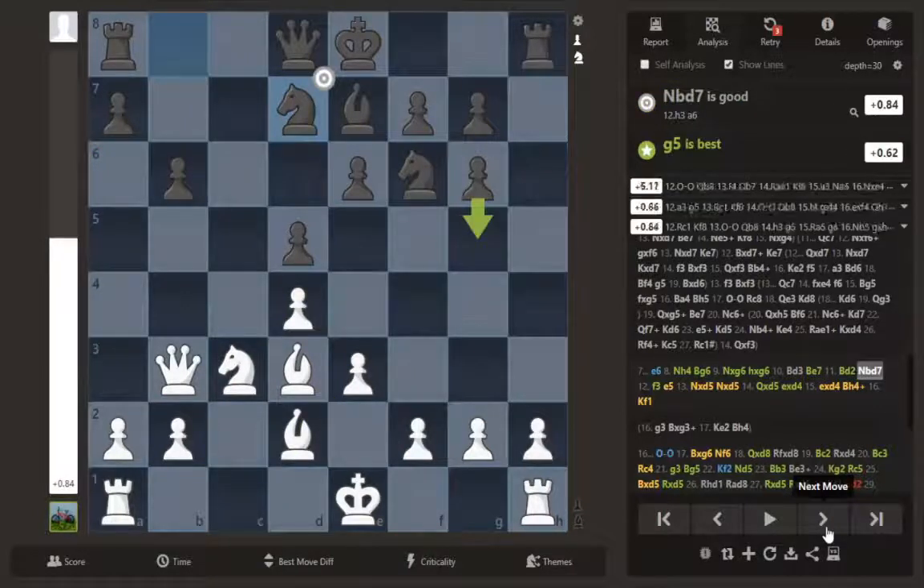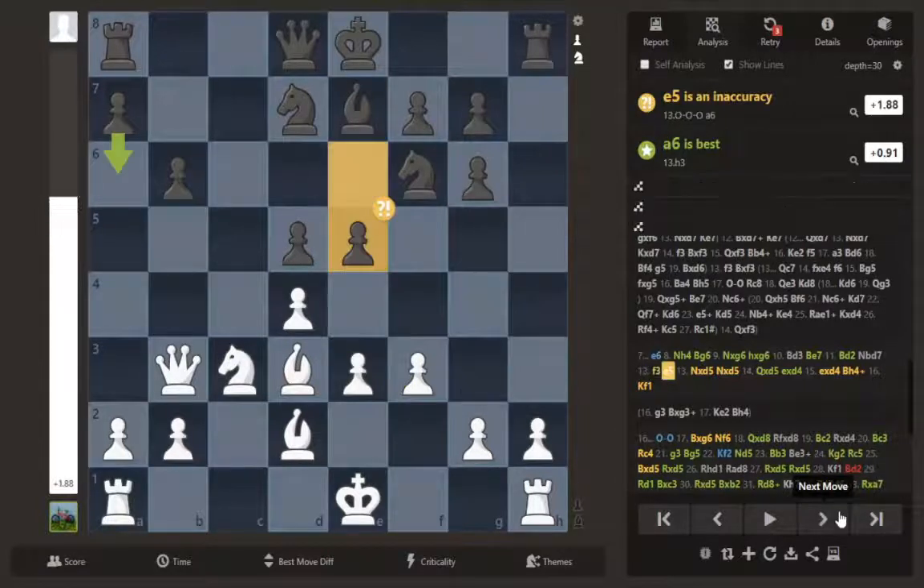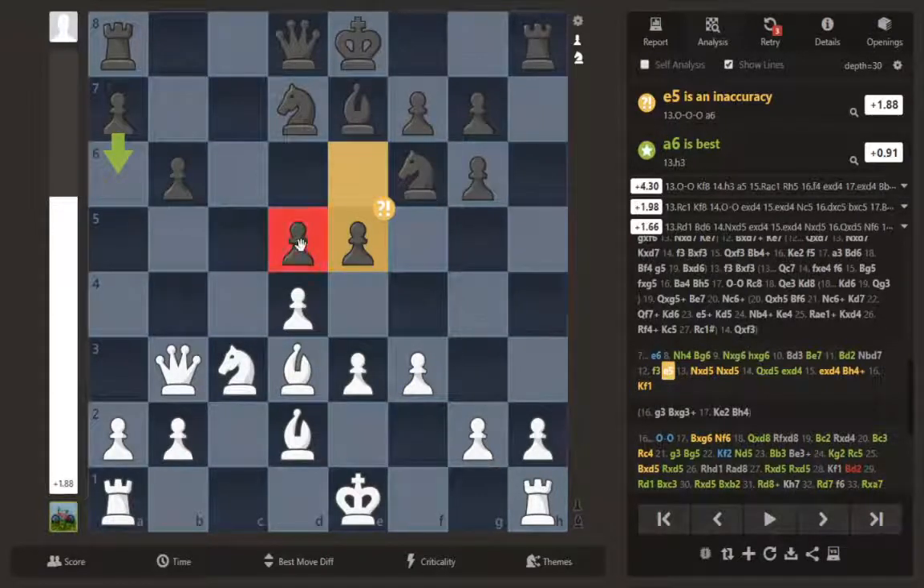Knight bd7 — we're just developing. I decided I'm not going to castle yet. I don't want to castle queenside and go on the open line, and castling kingside seems to walk right into this open h-file. So f3 — I don't know where I'm going to go, but there's no reason to commit. I'm keeping his knight out of the game and preparing a potential e4 in the future.